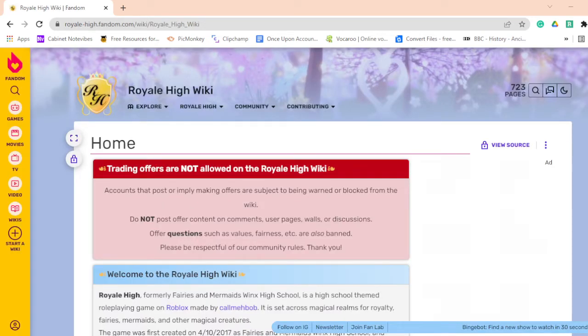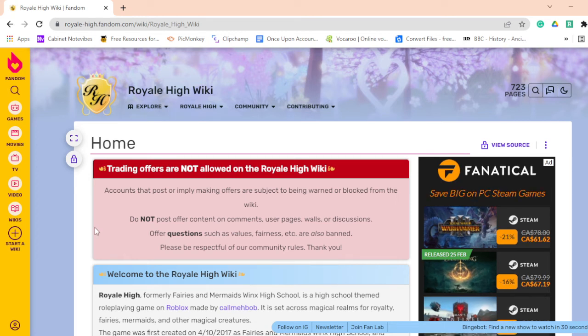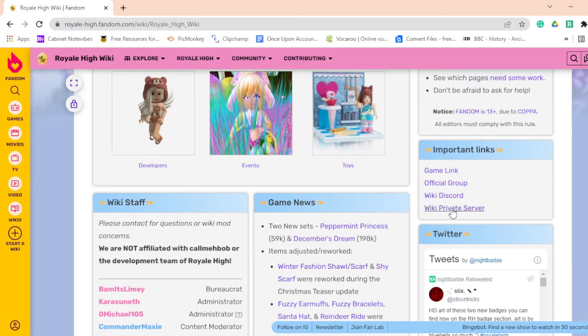Once you get to this page, this is a pretty legit page — they post a lot about the steps and everything, they have all the Royal High text right here. This is the page that you want to be at. All you want to do is scroll down and you're going to get to a part called 'Important Links.'